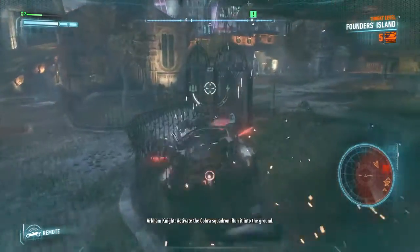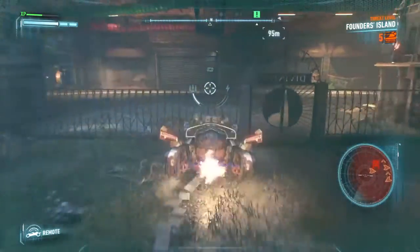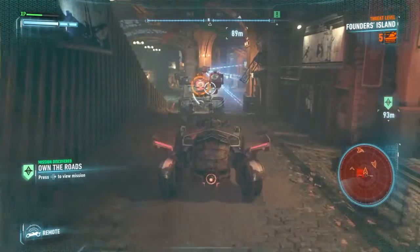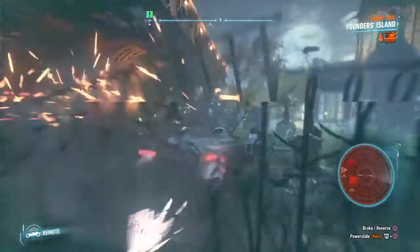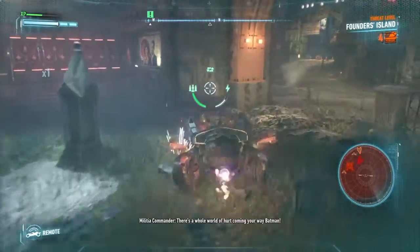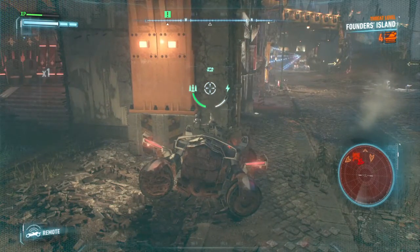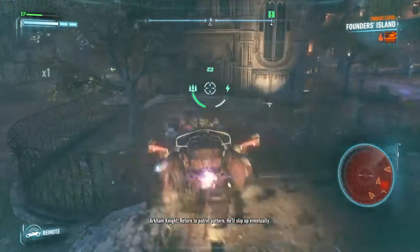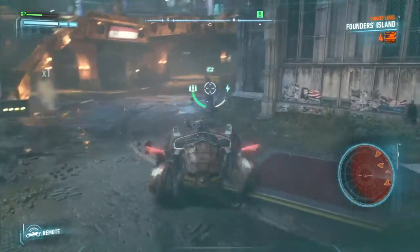What about the Batmobile? Activate the Cobra Squadron. Run it into the ground. We've lost one. Programming Cobra to respond. There's a whole world of hurt coming your way, Batman. There's nothing here. He's gone. Return to patrol pattern. He'll slip up eventually.